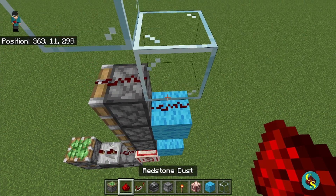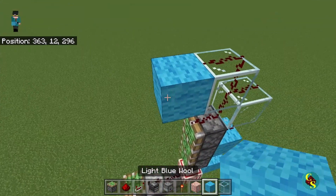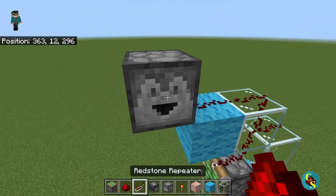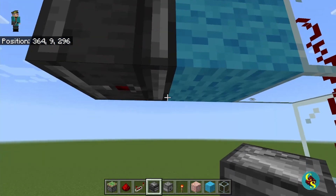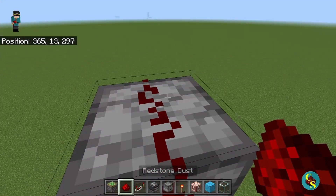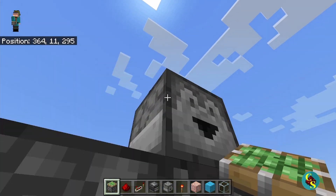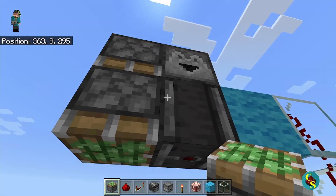Then we're going to place redstone on top of both of these glass blocks. Next we're going to come out one block, place a dropper right there, and redstone right here. Then we're going to come down here and place a downward facing observer that faces toward the ground. Then we're going to come up here and place redstone on top of this dropper. Next we're going to put in the downward facing pistons — one facing downward right next to the observer, and then one right above it, so there should be two facing downward right next to these blocks.